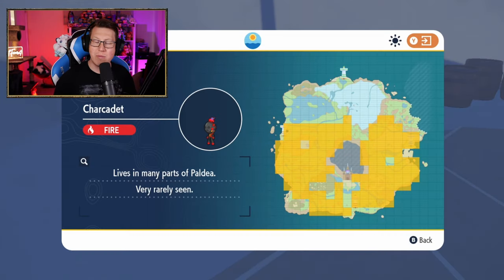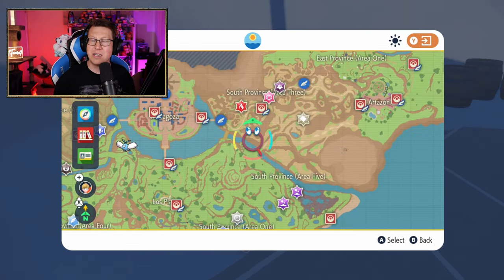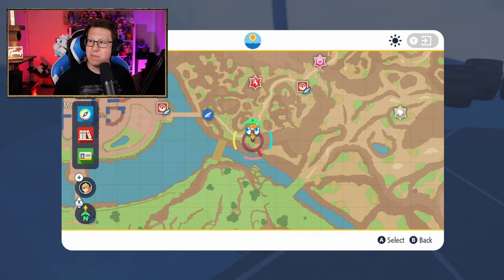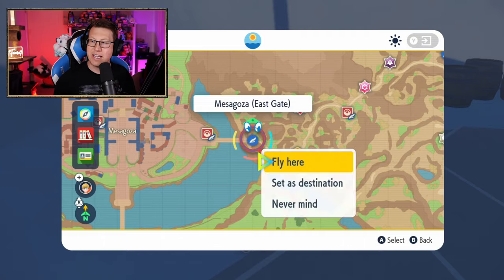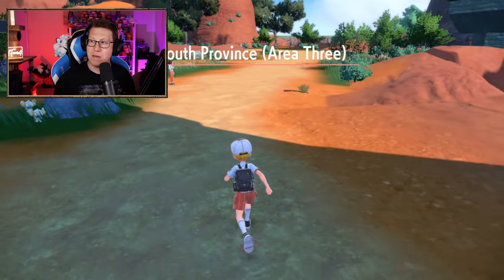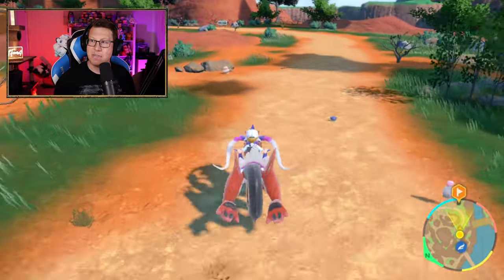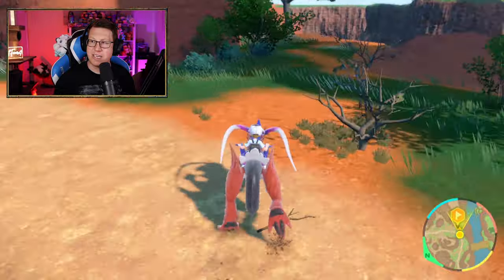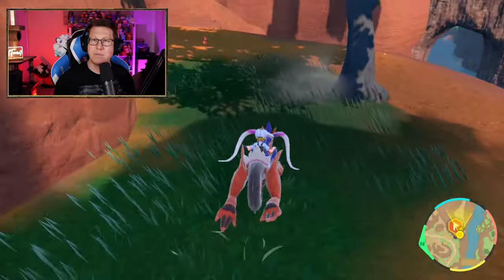Now to start off with, we've got to get Charcadet. Most places around the map it's very rarely seen - it's about a 1-2% spawn - but I've found a place that looks like a static spawn because I've found several here. If we go just where I've marked the map, just to the east gate of Mesagoza, we're going to run across over to where I marked, and I've seen quite a few over here on different days. There I've got my Charcadet.